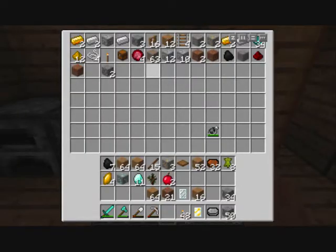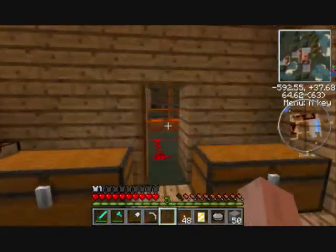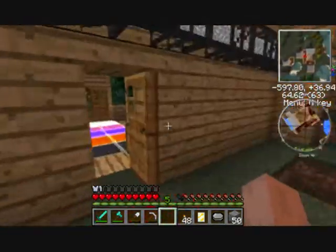Which goes into this chest for the... Nathan, I can't say it again, you better say it. Equivalent Exchange, is it? Yeah, Equivalent Exchange. I can't say it properly. But yeah, I've got these going up here.